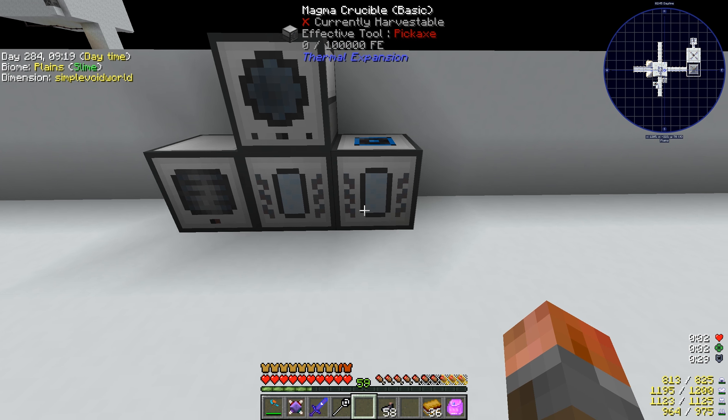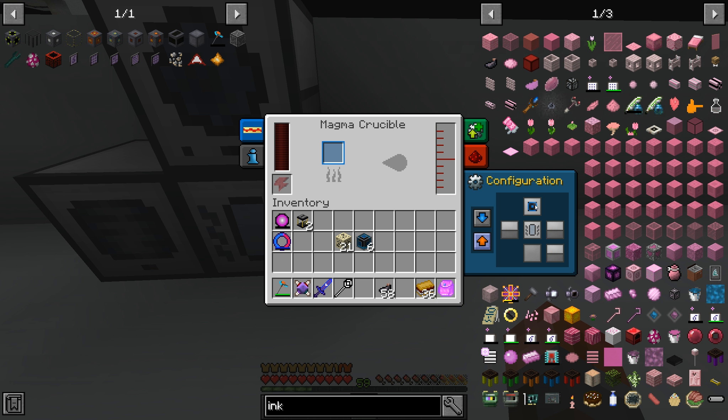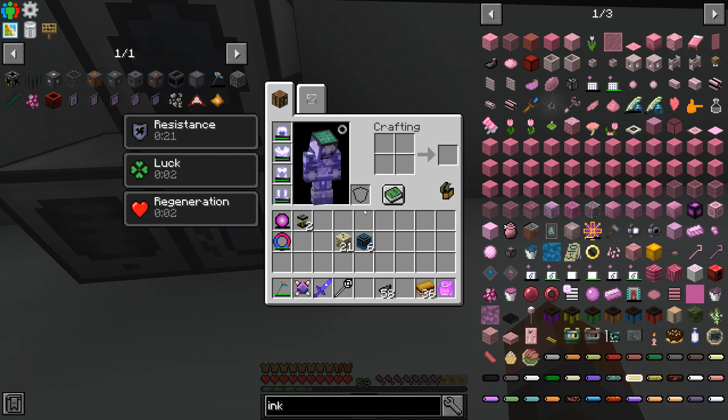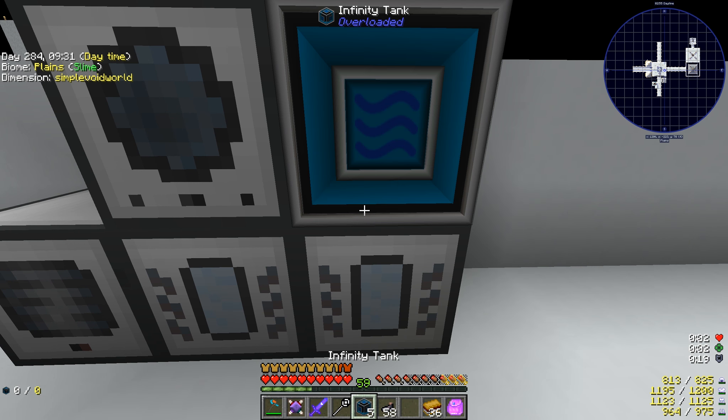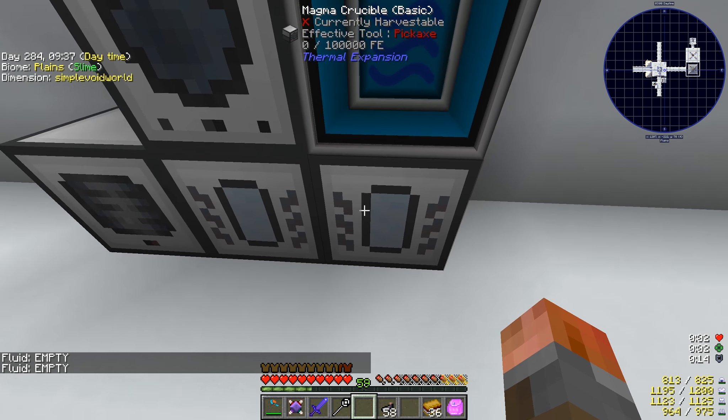Let's put it back here - there are more fluid transposers back here. Let's put one here with another magma crucible. We'll just reconfigure this so the output is to the top, and nothing else is going in there. Let's go for the infinity tank.